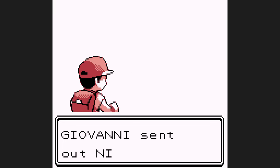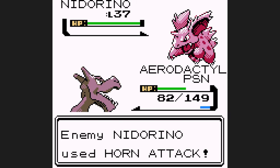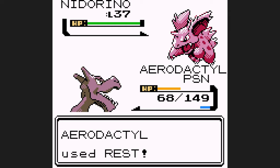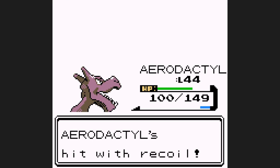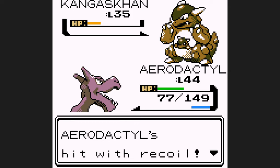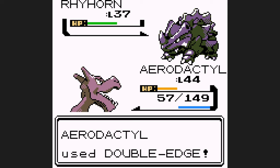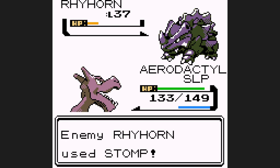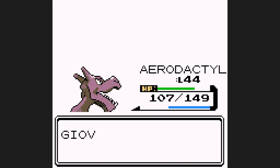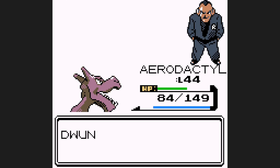As for the battle against Giovanni at Silph Co., it's going to be a lot of the same — Rest and Double Edge. I actually have to use Rest twice: the first time because Nidorino poisons me and I want to get the poison off, and the second time because I get too low on HP against Rhyhorn. The strategy is set up three Agilities for badge boost, use Double Edge, and Rest when necessary. One thing worth noting is that lengthy battles like this one really did add to Aerodactyl's overall in-game time, and it's really hard to cut down on these when you have such a limited movepool.